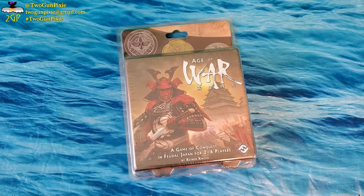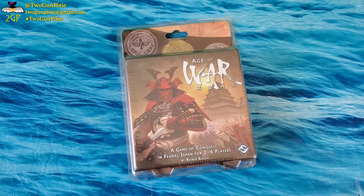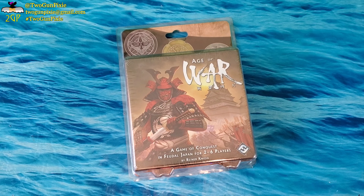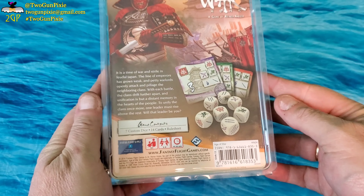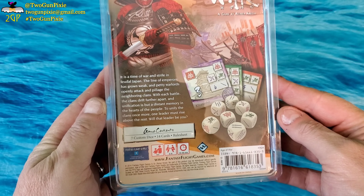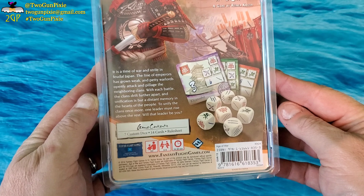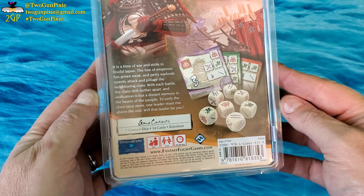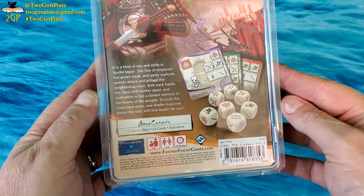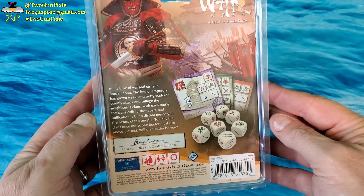Thank you so much for joining me here at the table and for spending some of your time with Two Gun Pixie. So here we have Age of War, by Fantasy Flight Games. This is a game of conquest in feudal Japan for two to six players, by Rainier Kinzia. It is a time of war and strife in feudal Japan — the line of emperors has grown weak, and petty warlords openly attack and pillage neighboring clans. With each battle the clans drift further apart, and unification is but a distant memory. To unify the clans, one leader must rise above the rest. Will that leader be you?